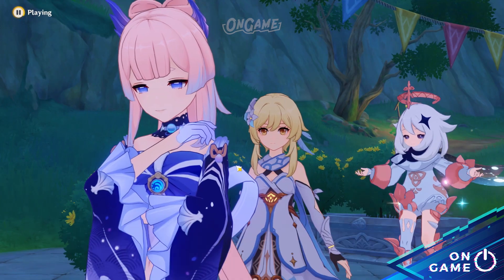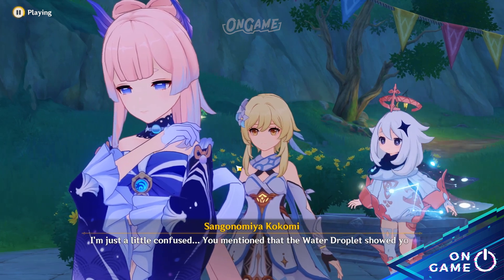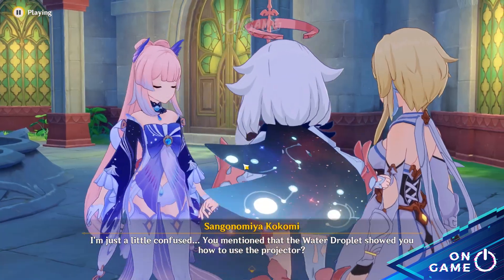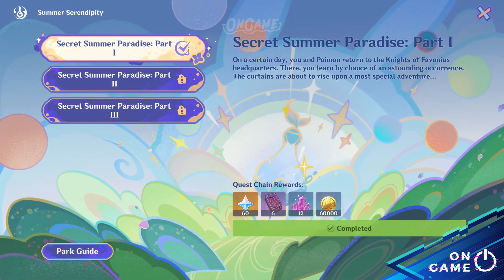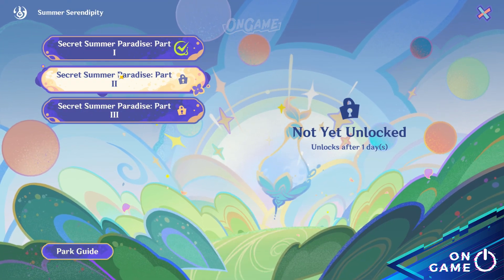For the story quest, the story revolves around Alice's theme park, and it is going haywire. It is up to the traveler and companion to fix the theme park. The story itself will unlock every two days.